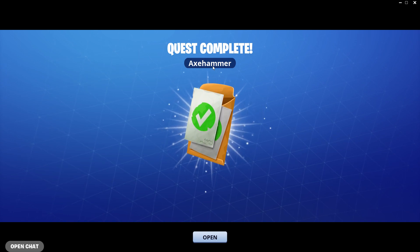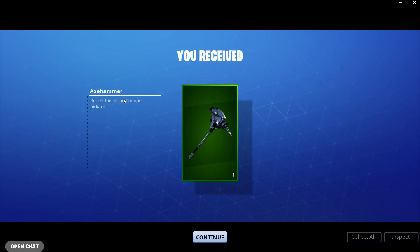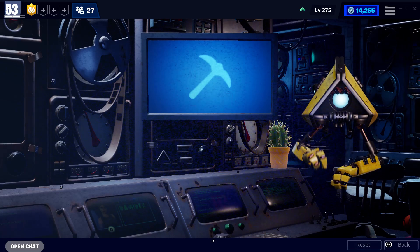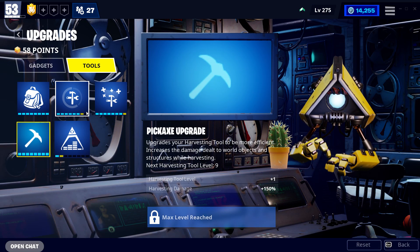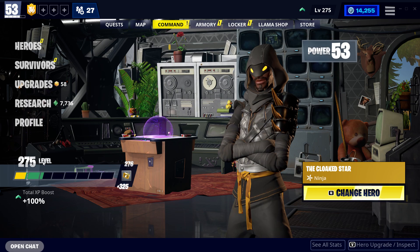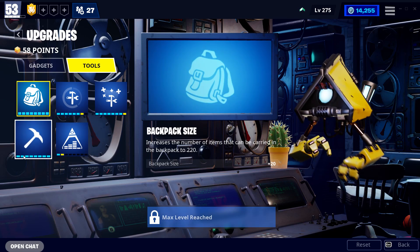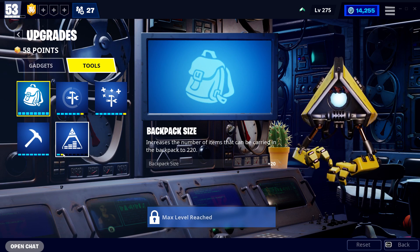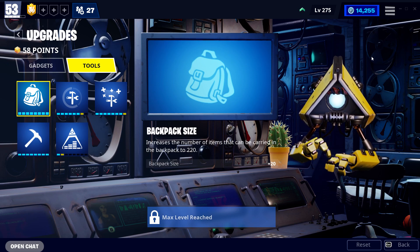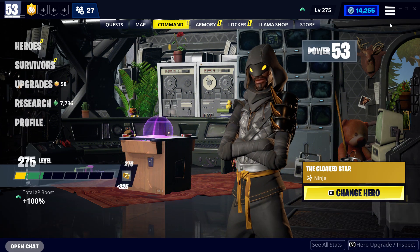I'm going to upgrade now — it only costs four of the 62 tokens I have. Quest complete: the Axe Hammer! This is the final style pickaxe. If you're level 275, you unlock the Axe Hammer. It doesn't look that impressive in this menu, but wait until you see it in the locker — it's crazy. So remember: level 275, go to Upgrades, then Tools, and check what level you are.